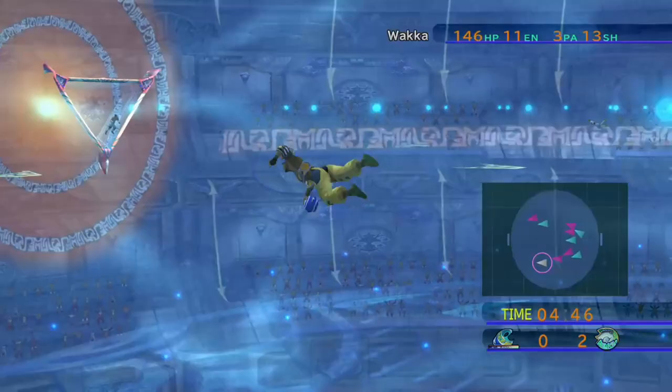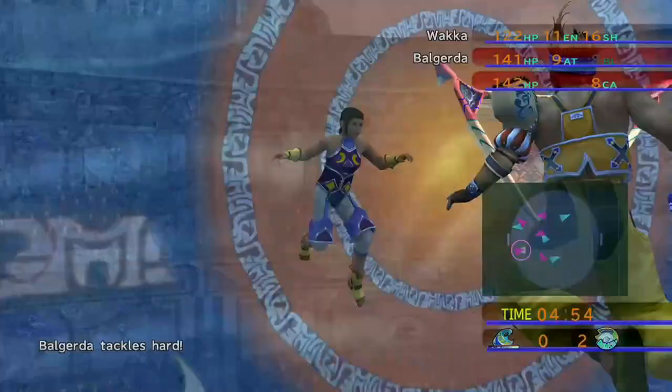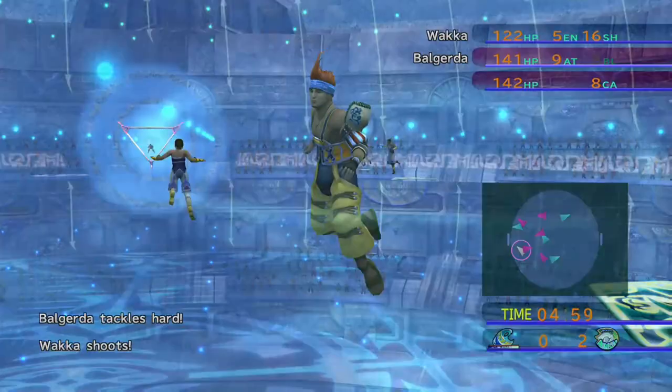You don't get many opportunities, but you may get a chance for Datto or Waka to score. Waka has just enough endurance to normally get past Balguerda, and then you use Venomshot — it makes his shooting a lot higher and he will often have the opportunity to score. I scored that one right on five minutes just to make it 3-0 and really stick it to them.